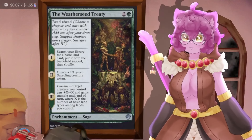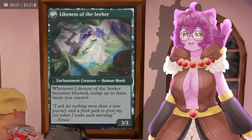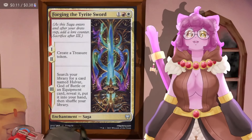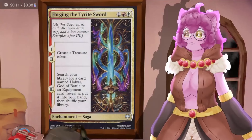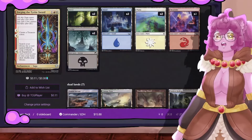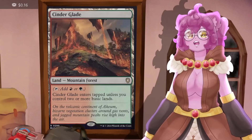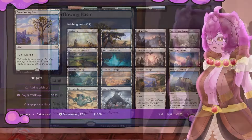Since our deck uses a Woobird land package we need to grab dual lands that are searchable. Weathered Treaty searches for a basic land, puts it on the battlefield tapped, and gives us a green saproling token with a domain ability at the end. Azusa's Many Journeys lets us play additional lands on our turn, then exiles into the Likeness of the Seeker that untaps three lands if it becomes blocked. Forging of the Tyrite Sword gives treasure tokens on modes one and two, then searches for a card we don't have — but it will trigger our commander, and that's almost as good.